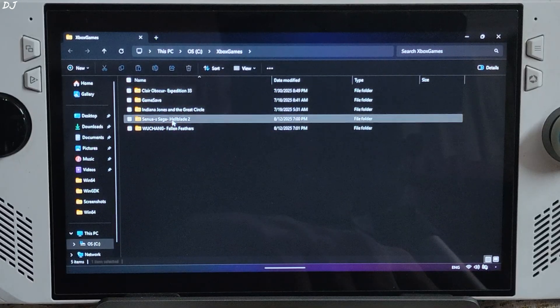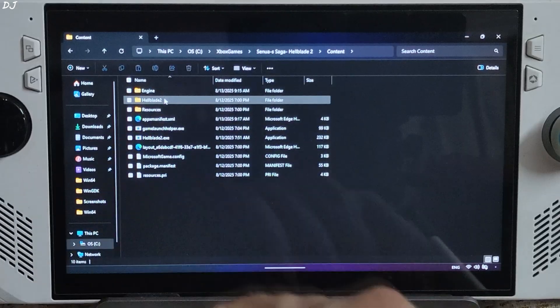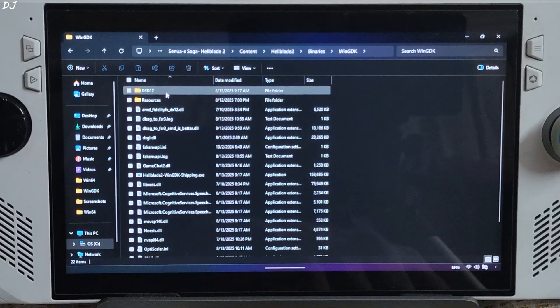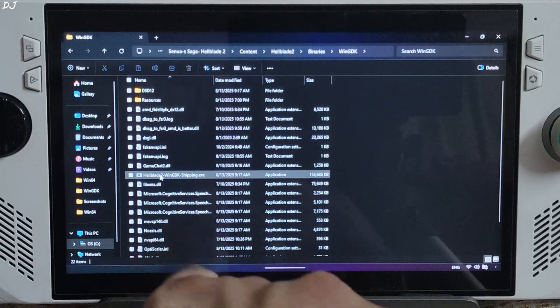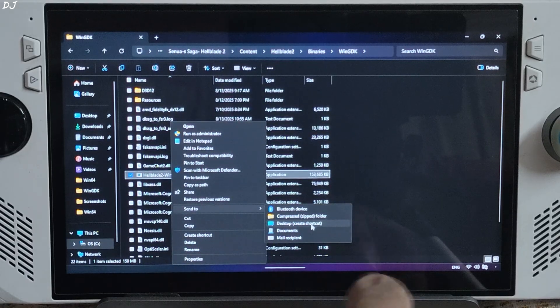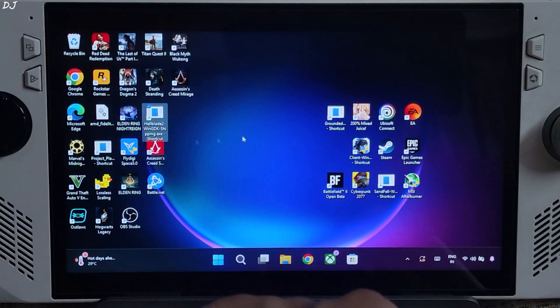There's the folder Senua's Saga. Open Content folder, open Hellblade2 folder, open Binaries folder, WinGDK folder. You need to create a desktop shortcut for this exe file — Hellblade2 WinGDK Shipping. Select it, right-click, Show More Options, Send To, Desktop — Create Shortcut. You will find this shortcut file on the desktop: Hellblade2 WinGDK Shipping.exe.